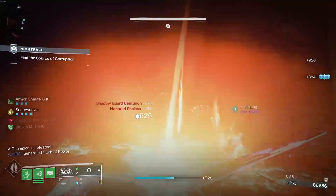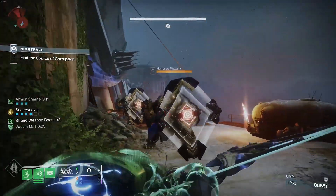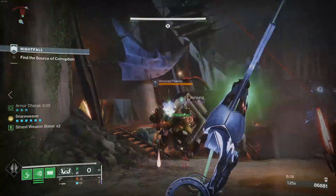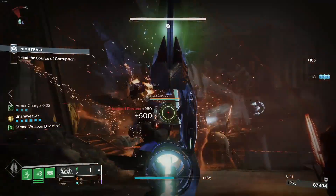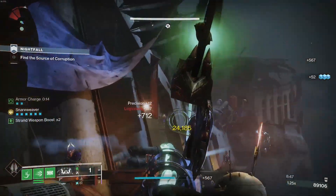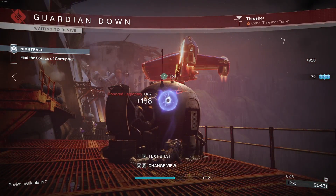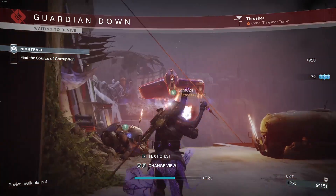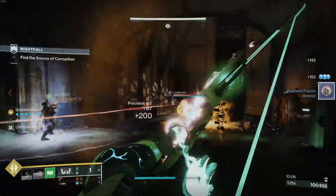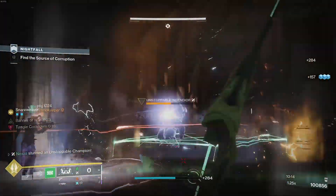It can deal with Barrier Champions, Unstoppables — it doesn't matter what we come up against, it will work. It can also get Sever going with certain builds. I think overall this is going to be a banger. All the craftable exotic weapons have seemed to always be good — Vex Calibur maybe was a bit of a meme, but Osteo Striga and Revision Zero all had some crazy utility that was just so cool to go in with.